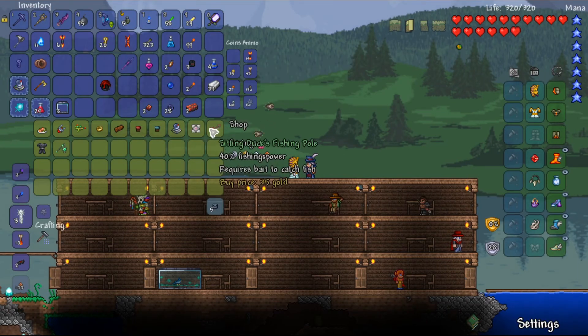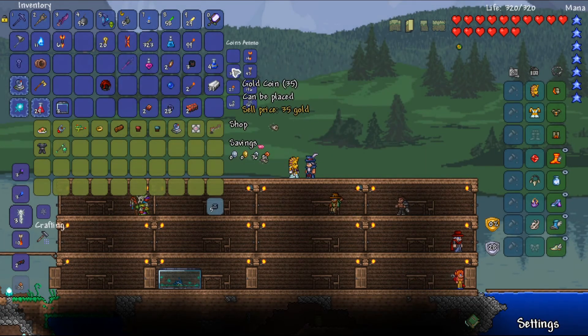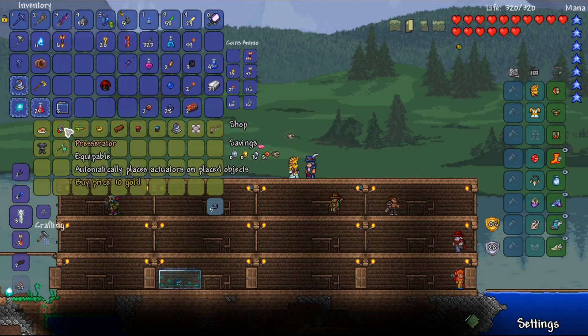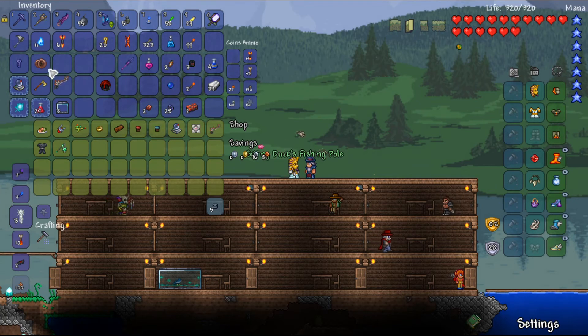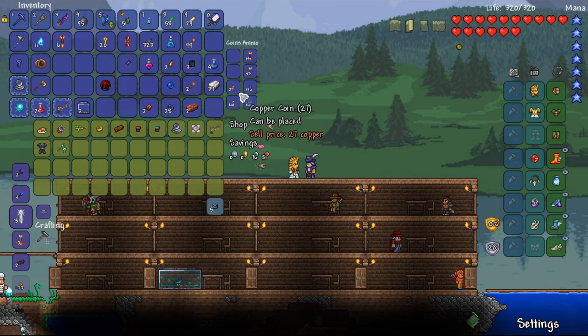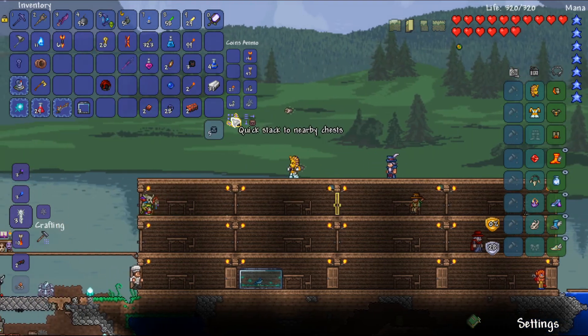I was able to find just barely enough to afford the fishing pole, and this will allow us to start fishing now. Along with the lava fishing line, maybe I can see if there's anything new in the lava from the mods.